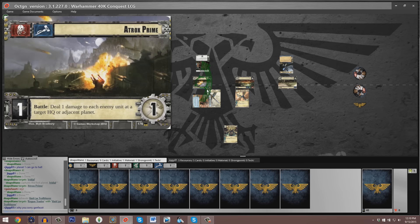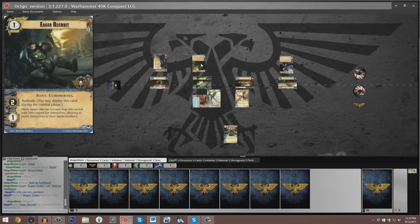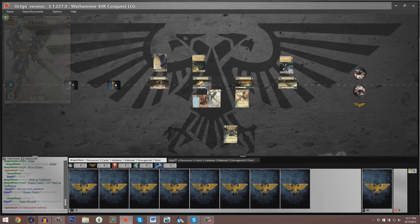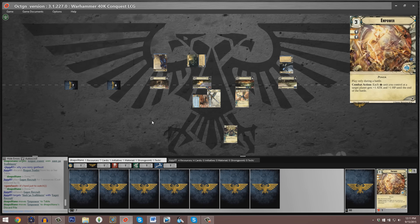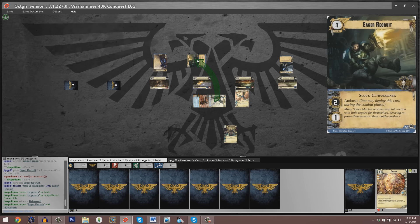It looks like John is going to abandon the first planet with no actions whatsoever, meaning our Baharoth player wins that first planet. There are no damaged units to remove resources from, and the Warlock Destructor goes to HQ, where during the deploy phase he has to pay a resource or discard it. At Aatrox Prime, the Vashjah Trailblazer takes a swing at the Rogue Trader. Always good to save your Warlord's attacks until the last possible moment. We see an Eager Recruit come into play on John's side, and it does take a swing at that Vashjah Trailblazer.